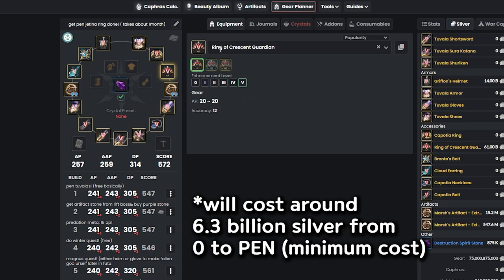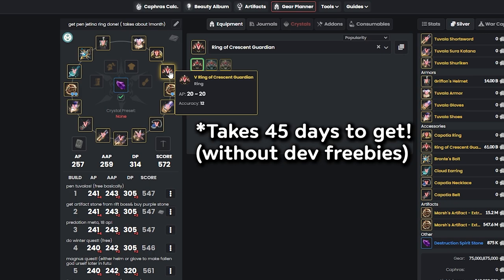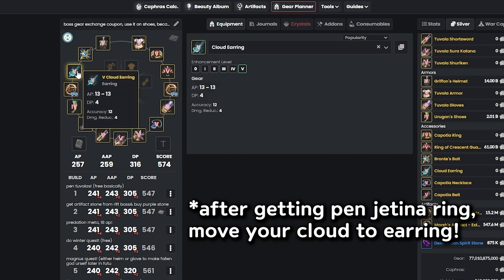On your third season, you can get the Kaposha ring, and you can also use the cloud ring until you complete the Pen Jatina quest to get the Pen Crescent Guardian, which gives you 20 AP. Going from 17 to 20 AP is a big gap, so I highly recommend doing that daily quest — it'll take about one month.